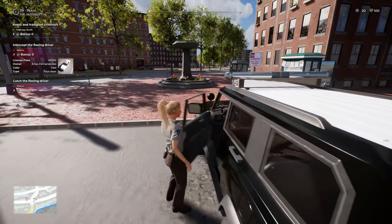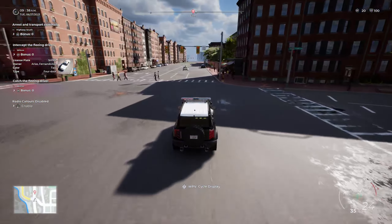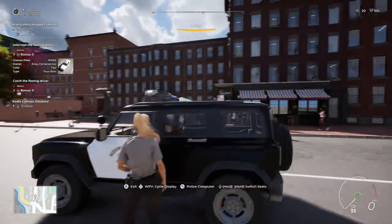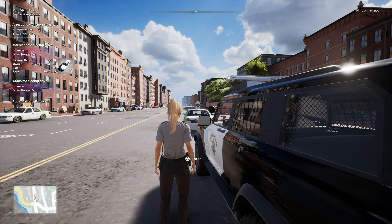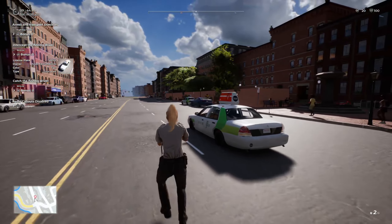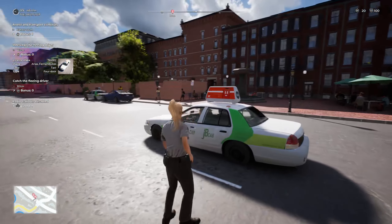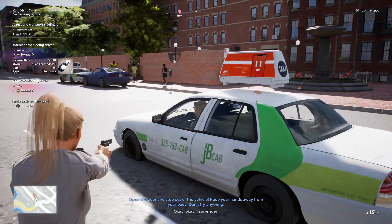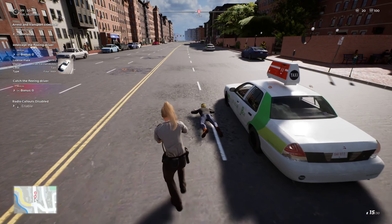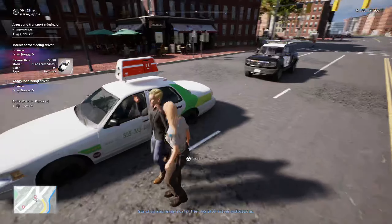1-19, I'm going to be a 10-A. 1-19, that vehicle has stopped. I'm going to move in now. 1-19, vehicle, exit with your hands in the air. 1-19, vehicle, exit with your hands in the air. 1-19, vehicle, exit with your hands in the air now.